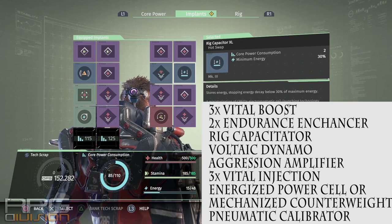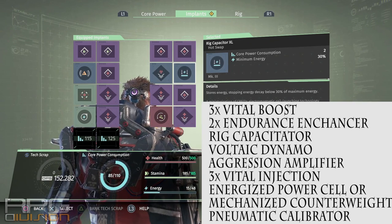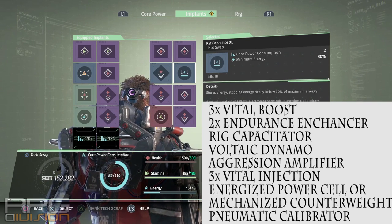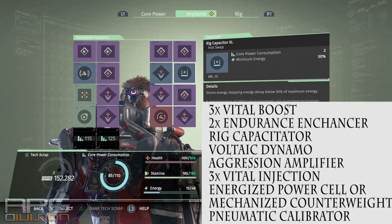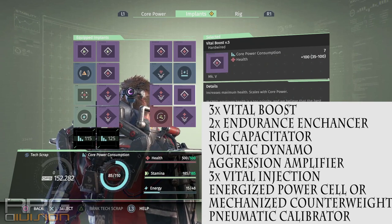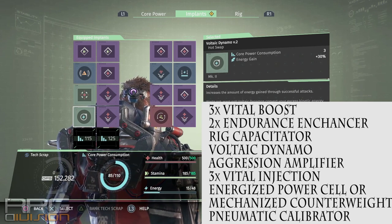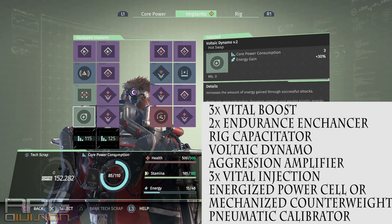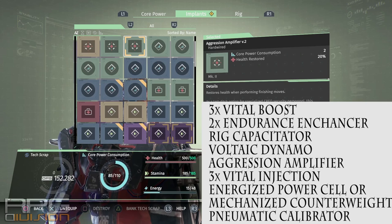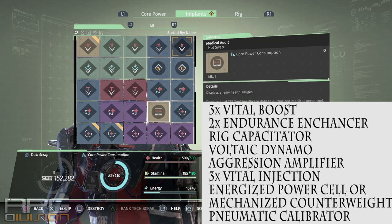In my case I use Energized Power Cell and Vital Injections — that's manageable. But if you need three usable things, it's almost impossible to properly use them in a fight. So I would suggest Aggression Amplifier instead of Medvoltaic Injection. It increases your sustainability going from one ops to another. It's useless in boss fights where you could swap it for Medvoltaic Injection, but then you're juggling three usable implants, which is a pain.